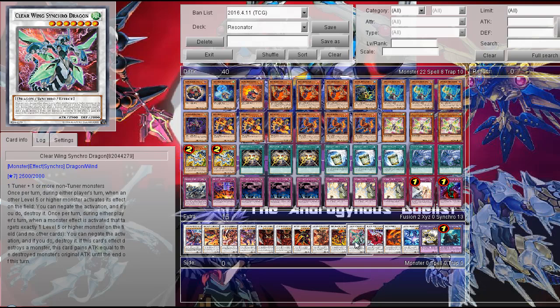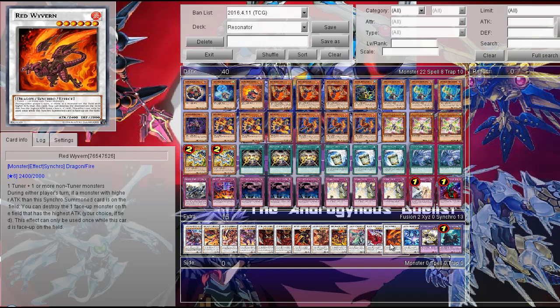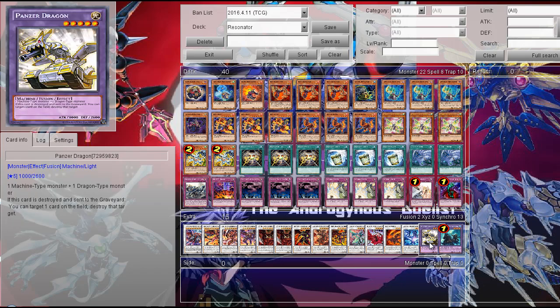Then the level 7 Synchros: Clear Wing Synchro Dragon and Black Rose Dragon. Then level 6: Red Wyvern, which is pretty good. And then one level 5 Synchro — Samsara Dragon — because it's a level 5 Dark Dragon Synchro. Then the Instant Fusion targets: Panzer Dragon and Elder Entity Norden.